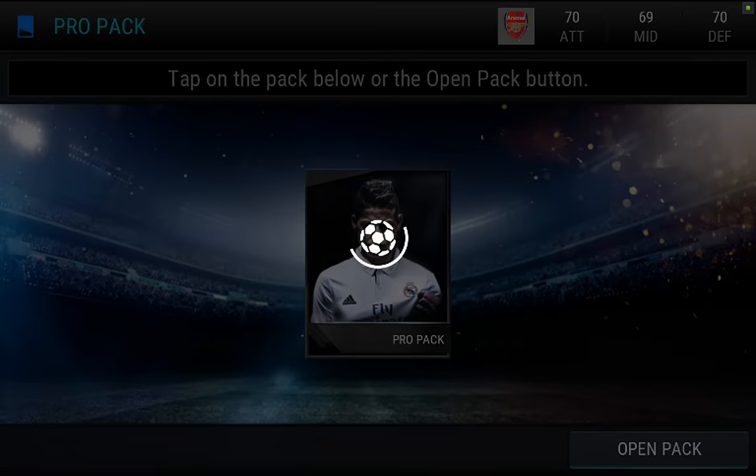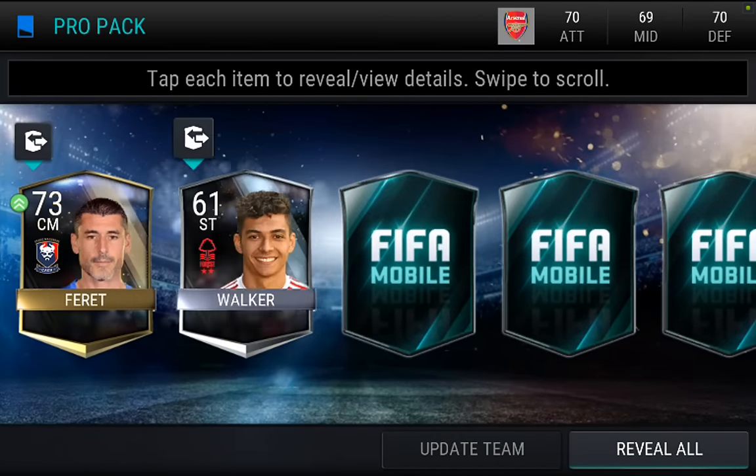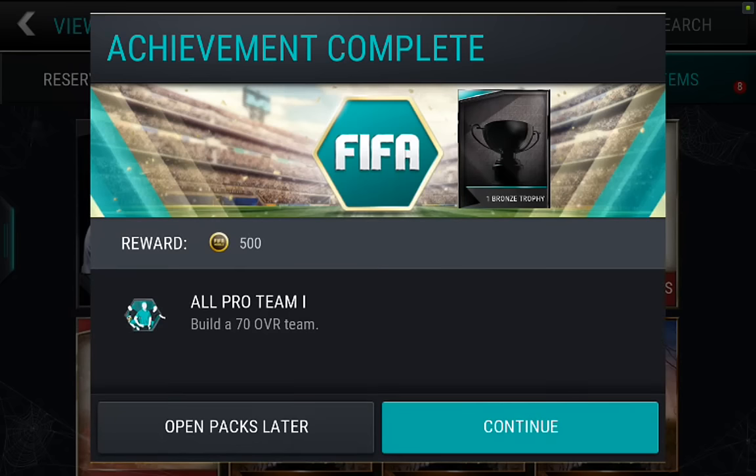We'll open another pro pack and let's see. That's not a bad pull — it's a 73, so it's better than a 70. I'll take that. Probably made back my coins on that pack.